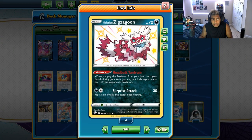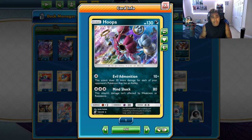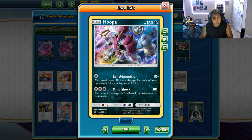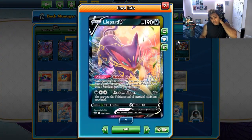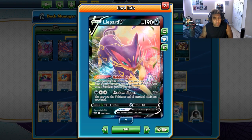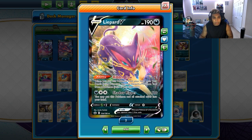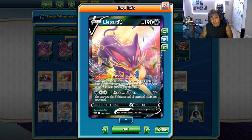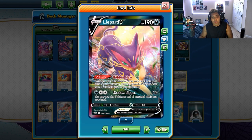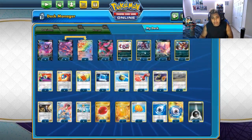Two copies of Galarian Zigzagoon to get that 10 damage ping. One copy of Hoopa with Evil Admonition, because there's a lot of decks with a lot of abilities - we can punish decks like Shadow Rider Calyrex and get a lot of damage for one Energy in the early game. One copy of Liepard V with Hidden Claw - when you play this Pokémon from your hand onto your bench, you may discard a Pokémon tool from a Pokémon, yours or your opponent's. We'll mostly use it on our opponent's cards like Air Balloon or Telescopic Sight. Also Hoopa gives us an answer to Decidueye.